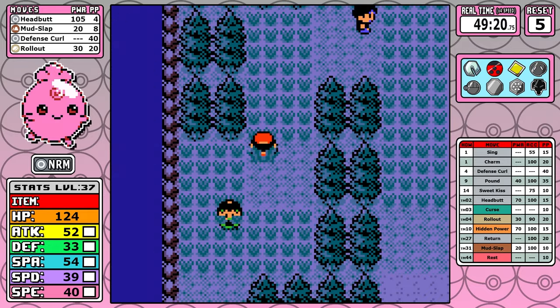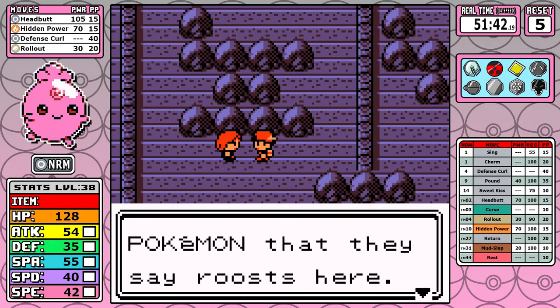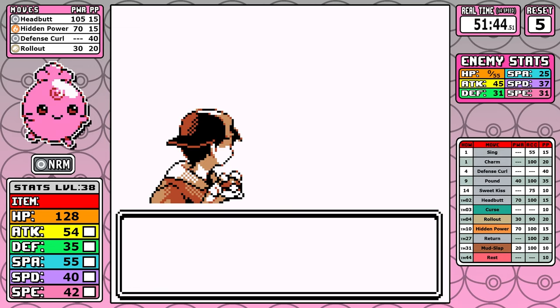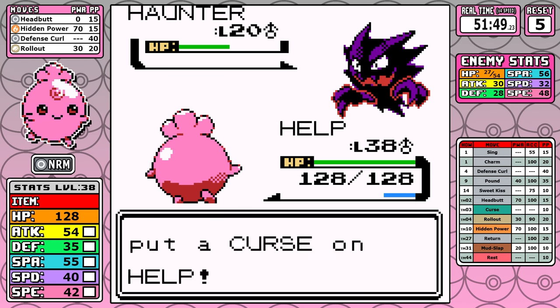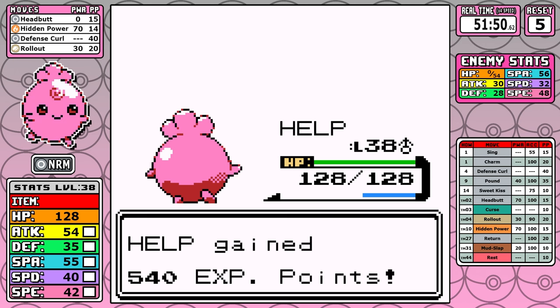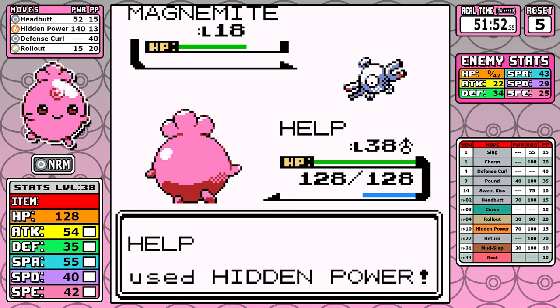Let's talk about what makes this rival battle so bad. Keep in mind I'm level 38 compared to his level 20 Pokemon — you'd think it wouldn't be too bad. But I'm Igglybuff. My stats are atrocious. It all starts right up front with the Haunter and Curse — I absolutely hate that move. If you're slow, it's going to eat your lunch. That's what happened on my test runs. Originally I wanted to set up a Rollout and power through the fight, but what I ended up going with was Hidden Power Fire for this run.